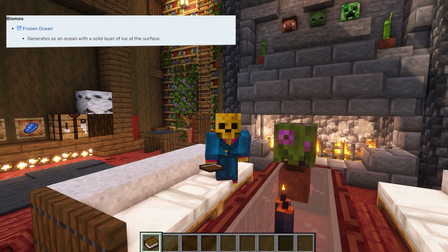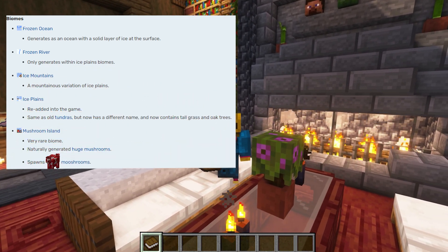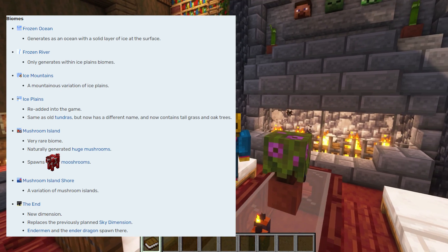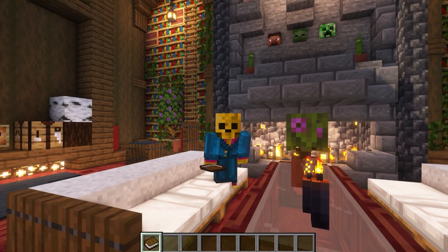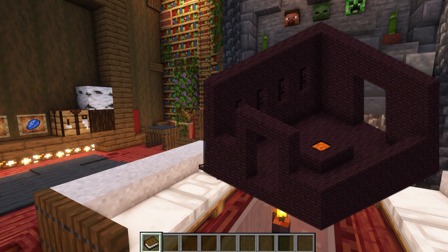We see the new biomes: frozen ocean, frozen river, ice mountains, ice plains, mushroom island, and the End — which is technically a whole new dimension. Obviously with the addition of the nether brick blocks, that means we now have the new nether fortress structure.